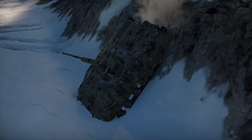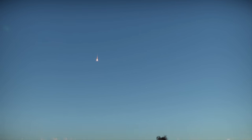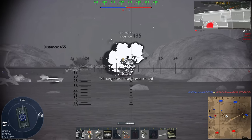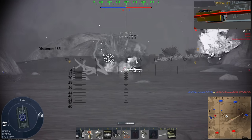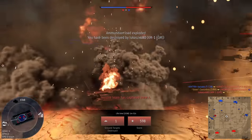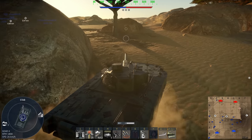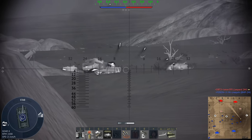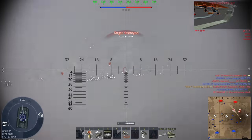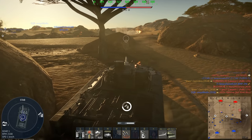For how the 2S38 plays, if you've ever played the BMP-2, BMP-3, BMD-4, or even the Puma, this is kind of like those vehicles except on steroids. The 2S38 excels as a scout and flanker, as its 57mm 2A90 autocannon combined with its APFSDS will absolutely demolish enemies from the side. It has over 220mm of armor pen at max, which will easily destroy all lightly armored vehicles and can destroy or disable MBTs with relative ease.